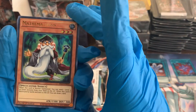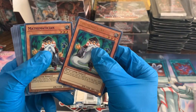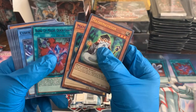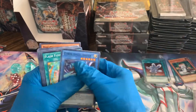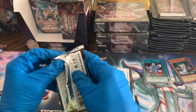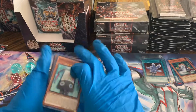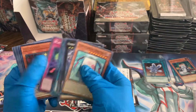A purple alternate art Mathematician and a purple alternate art Rank Up Magic Quick Chaos — so sick. I don't know the value on those, I'm just going to set those to the side and keep moving. It looks like you're going to pull a good bit of those alternate art cards though, so that's awesome. That'll be nice to have some unique rares in the collection, that's very cool.